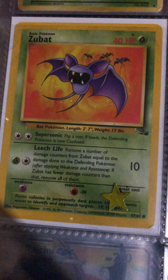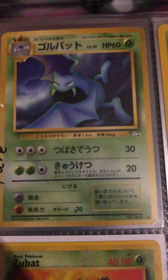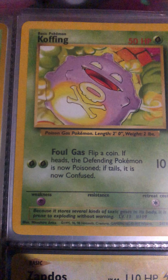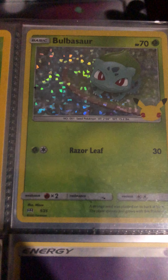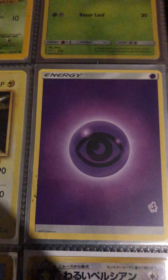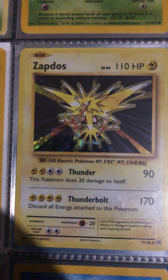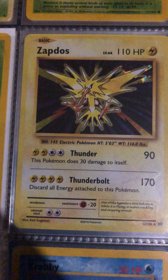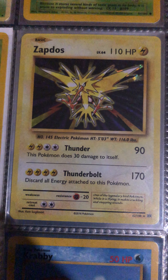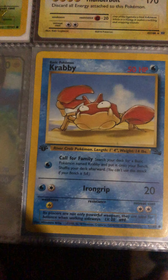Got a Zubat fossil base set, another one I believe is a Crobat or Zubat pocket monster fossil, a Koffing, a base set Bulbasaur 25th anniversary holo — one of 25 — a psychic Mewtwo stamp, a Zapdos holo foil, and some XY set cards.